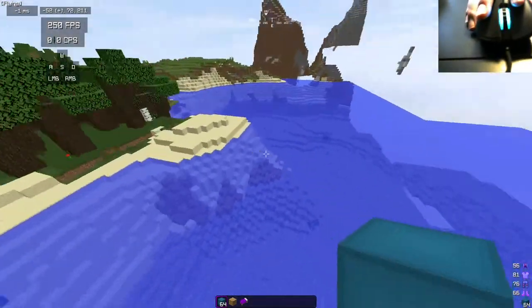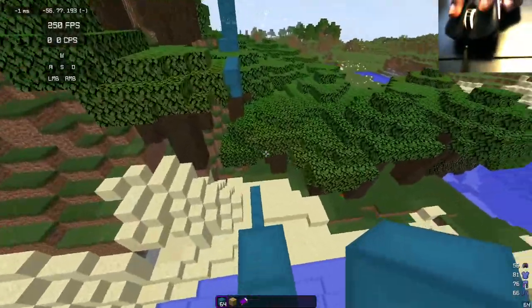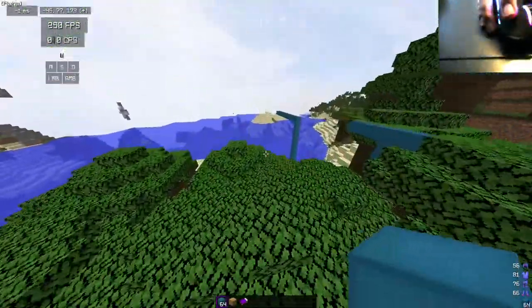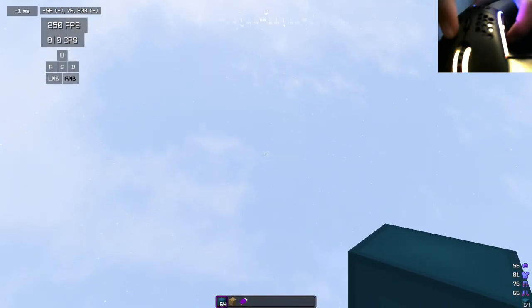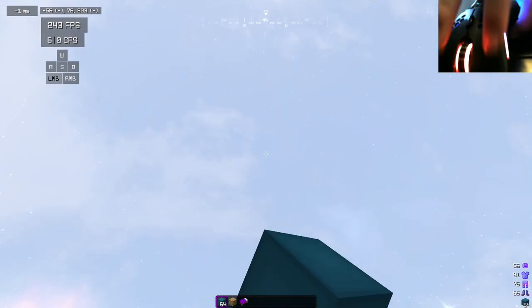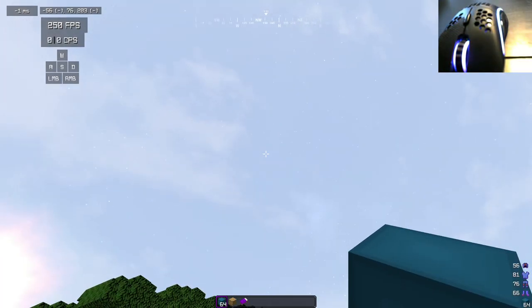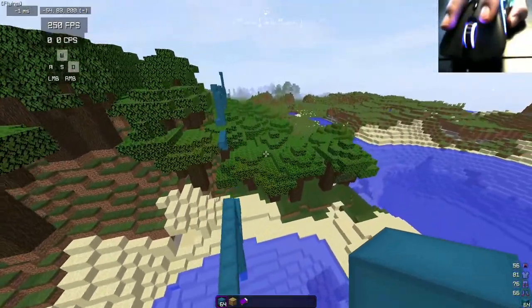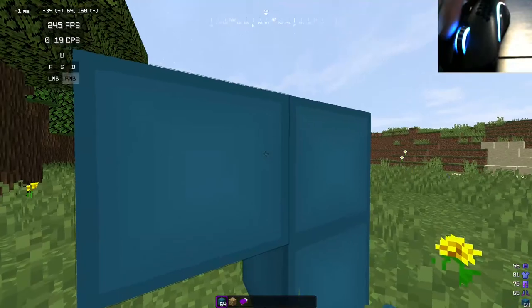Hey guys, welcome to Minecraft. Today I'm going to be testing basically what types of tape — or not tape — can get you the highest CPS wall drag click. On my mouse right now, as you can see, I have my regular grip tape and I have no tape right now. So I'm going to be testing multiple things like electric tape, whatever this is, and some regular scotch tape, and I'm going to be seeing what's the best. I'll just get a base max for both of these, so I'll start off with this.